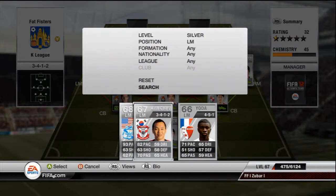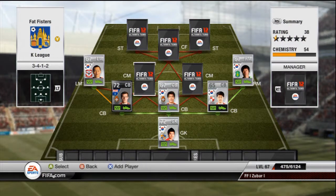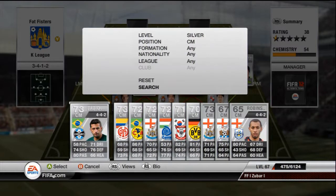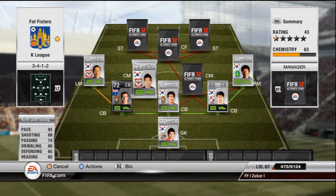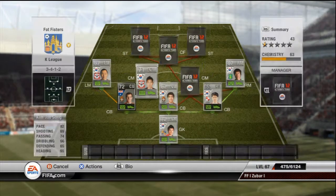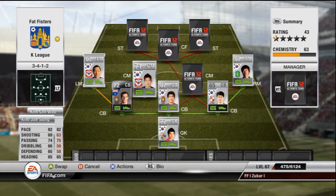Left mid, we have Kim Chi-Woo — I love these player names. 82 pace, 70 passing, and that's it. He's just there for a bit of chemistry, 500 coins, nothing special about him. First centre mid is Kim Ji-Woo: 82 pace, 74 passing — that's about it, around 900 coins. So all these players are very, very quick — even the midfielders, every single player is very quick.